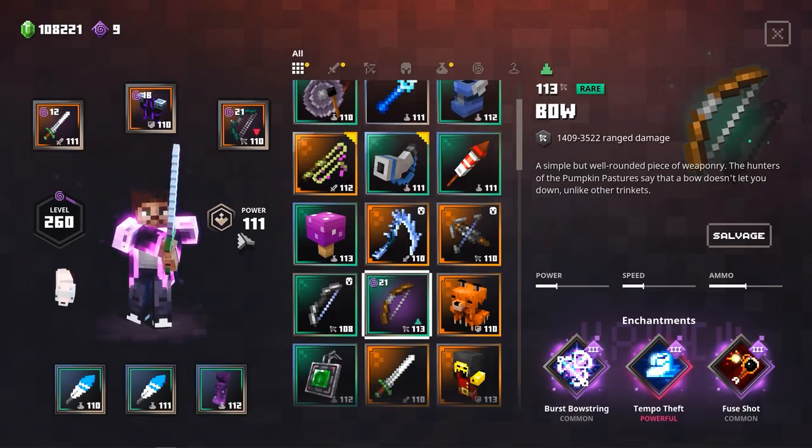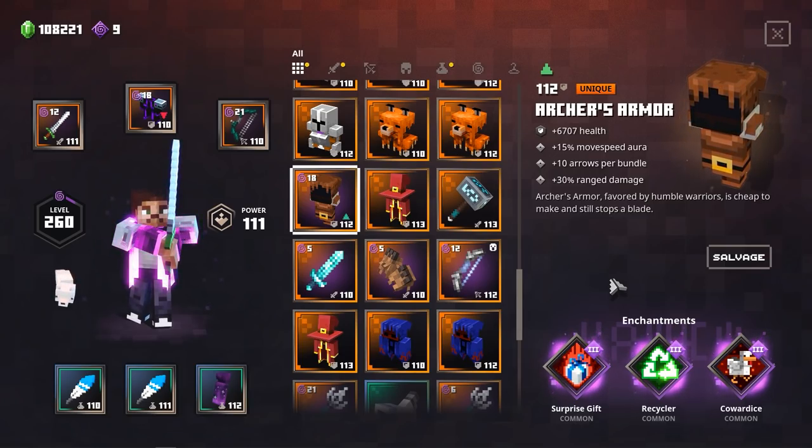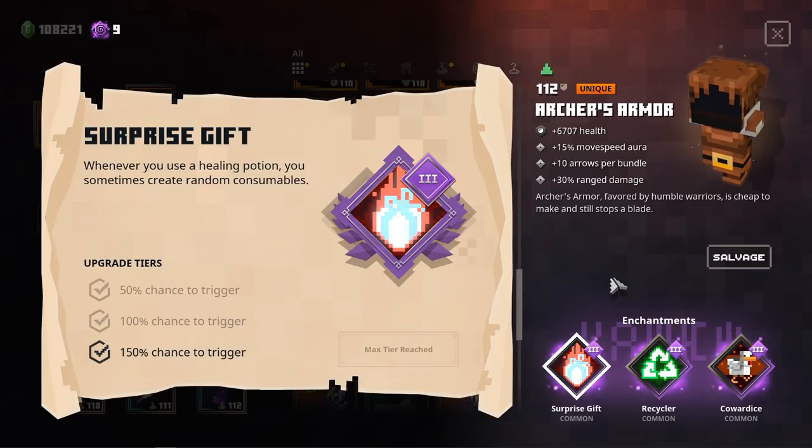Just let me know in the comments down below what you are going to build with the Burst Bowstring enchantment. On this weapon we also have Infinity, so every time you roll you have almost a 50% chance to not lose an arrow. Another very interesting item for this build could be the Archer's Armor, because it gives you extra arrows per bundle and 30% range damage. With Recycler you could get your arrows back, and with Surprise Gift you can get consumables like the Strength Potion or Arrow Bundle — allowing you to just keep rolling and dealing damage.